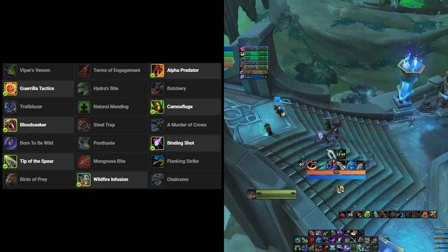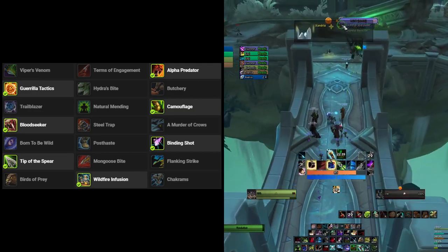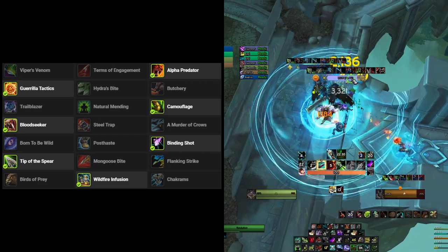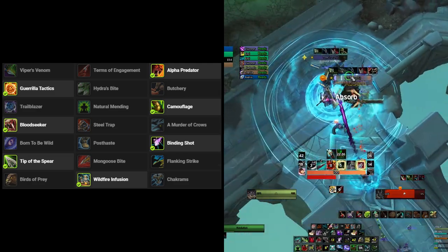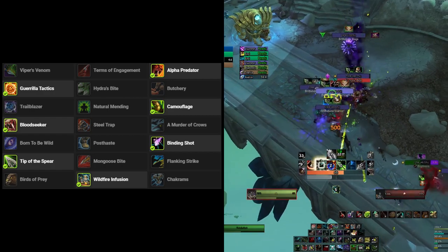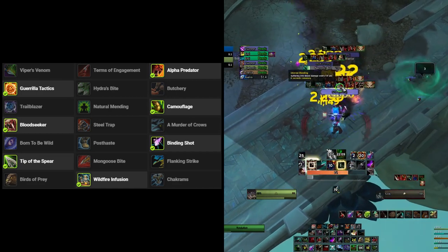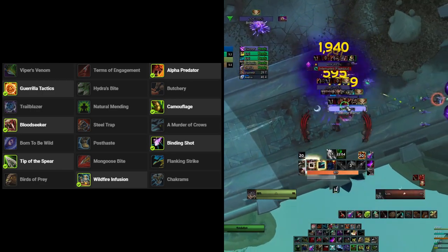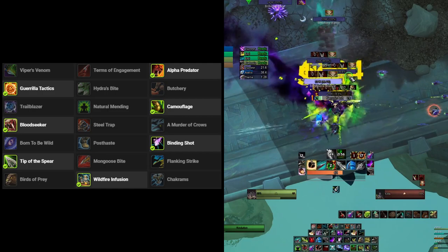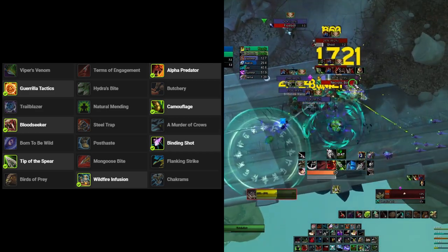The other talents in the level 35 row are not up to scratch. On the level 40 row, I highly suggest Binding Shot for Mythic Plus — it's a very powerful CC that holds enemies in place and makes life so much easier for your tank. On the level 45 row, go with Tip of the Spear: each Kill Command increases the damage of your next Raptor Strike by 25%, stacking up to 3 times. On the level 50 row, go with Wildfire Infusion to change your bombs, as they deal far more damage than the other options.